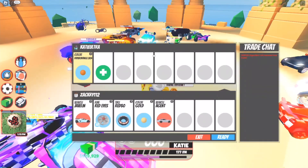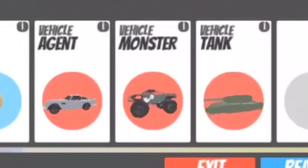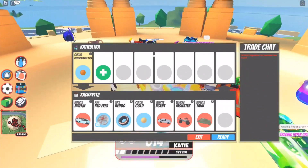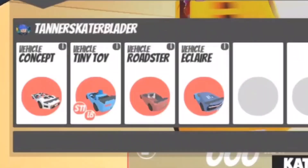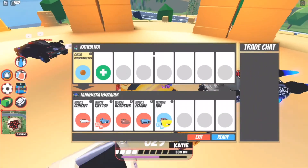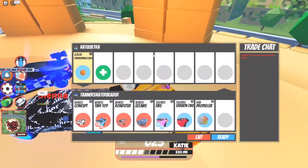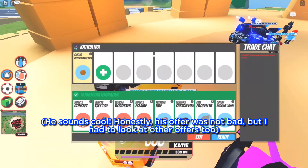I have seen a bit worse than this. We did get the Ancient, the Monster Truck, and the Tank, but this one is not the best. You can possibly get an Arachnid from this Level 4. So this next guy is going to offer the Concept, the Tiny Toy, the Roadster, the Eclair, as well as the Fire Texture for this Level 4. This one is one of those bad trades, but I'm not going to say this offer is bad. We do have some pretty decent stuff, but it's not the best. I would rather trade something else for this, but thank you, Mr. Tanner. I really do appreciate it.